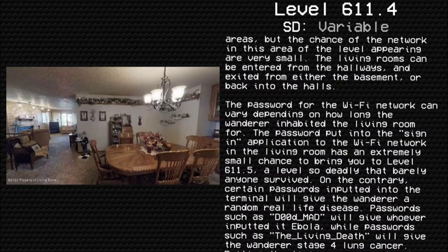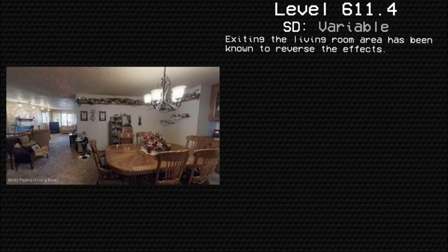The password for the Wi-Fi network can vary depending on how long the wanderer inhabited the level. The password put into the sign-in application has an extremely small chance to bring you to Level 611.5, a level so deadly that no one survived. Certain passwords input into the terminal will give the wanderer a random real-life disease — passwords such as 'dude-mad' or 'dude_mad' will give whoever inputted it Ebola, while passwords such as 'the_living_death' will give the wanderer stage 4 lung cancer. Exiting the living room area has been known to reverse the effects.